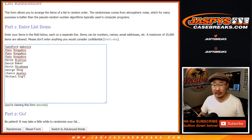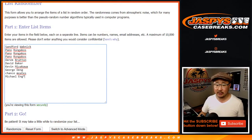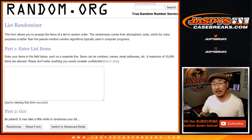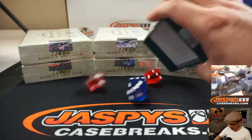Big thanks to all of these folks for getting into the action. Now we're going to select a couple boxes here. I'm going to use the die to select a couple boxes, then I'll type in the hits. We'll randomize the names, randomize the hits, and see who ends up with what. So now we'll go one, two, three, four, five, six on the dice roll.